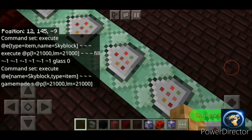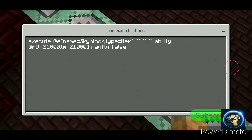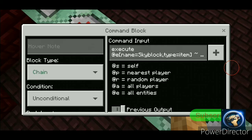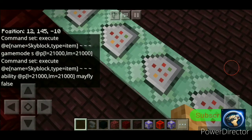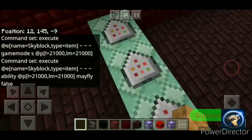Oh I see, that's why. Execute at @e type equals item name equals Sky Block, ability @p lm equals 21000 mayfly false. So if you want the ability to use mayfly you have to turn on education mode, and then you'll get ability — mayfly and world builder. So they can't fly around and try to find other people's islands.